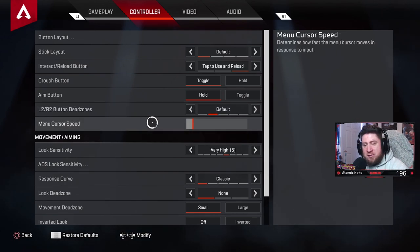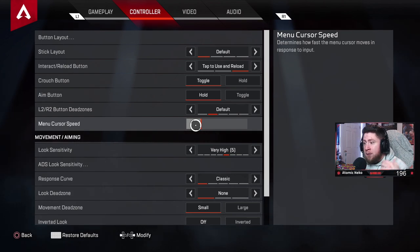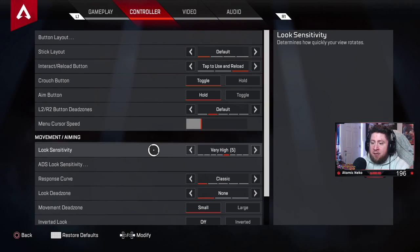Season 3's new feature: menu cursor speed. This is huge — PC players have had this edge for a while. It determines how fast you scroll through a dead box inventory. Better loot is toward the bottom, so you may want to increase it. I have mine in the lower third. Go into training or a live game and adjust it just like you do your sensitivities.